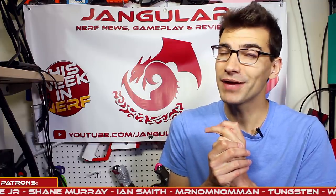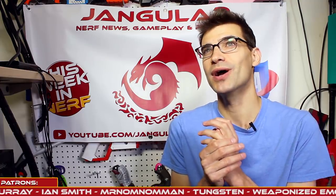Moving right on to one of the flywheel blasters mentioned in the intro — this is the Mark 15 flywheel blaster by Meeker 6. This is a semi-auto, fully 3D printed flywheel blaster, and it's smaller than a Strife as one of the design choices. They wanted it as compact as possible and something that is unique looking. It's different looking — I kind of like the way it looks, and different is always cool to me.